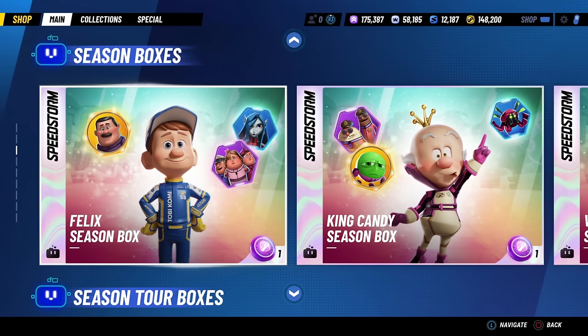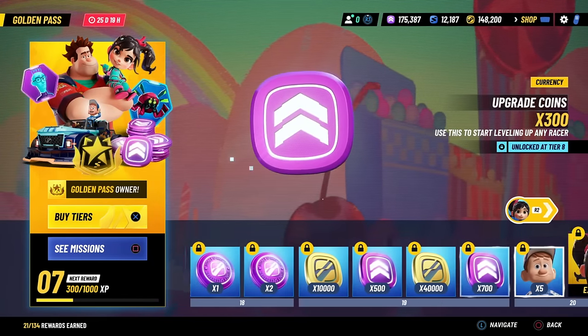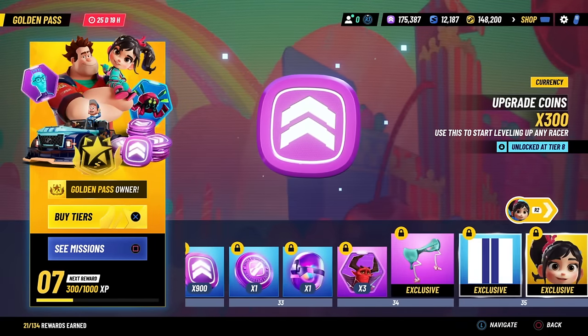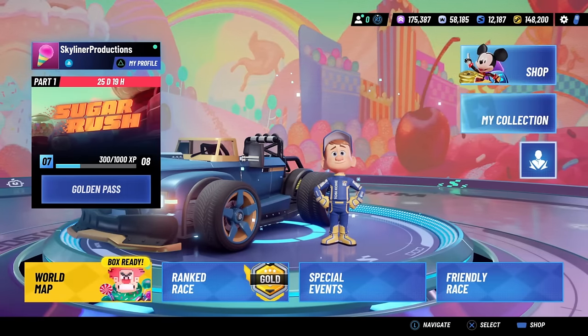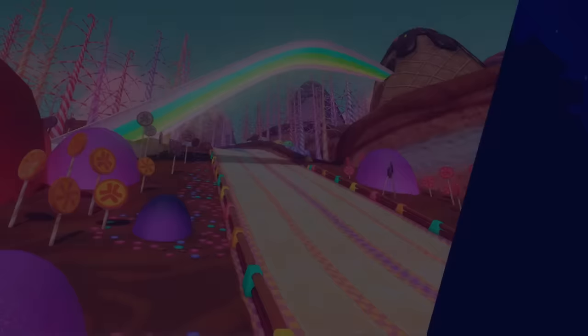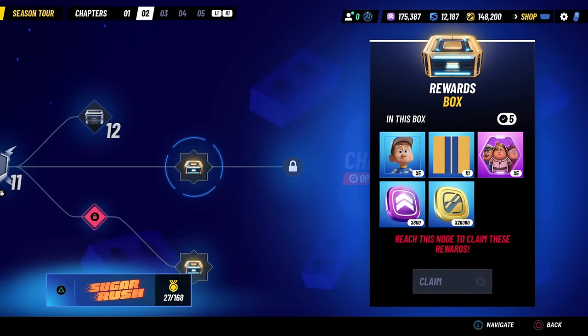I would not recommend spending any tokens or Season Box credits on Felix's box, because in this whole Golden Pass Part 1 there are 30 free shards for Felix, which is already enough to get him up to 2 stars. In Part 2 of the pass there are going to be 30 more free shards for Felix. And if we take a look at the Season Tour, there are plenty of shard rewards for Fix-It Felix — 5 shards in Chapter 1, and I'm sure there are plenty in Chapters 3, 4, and 5.